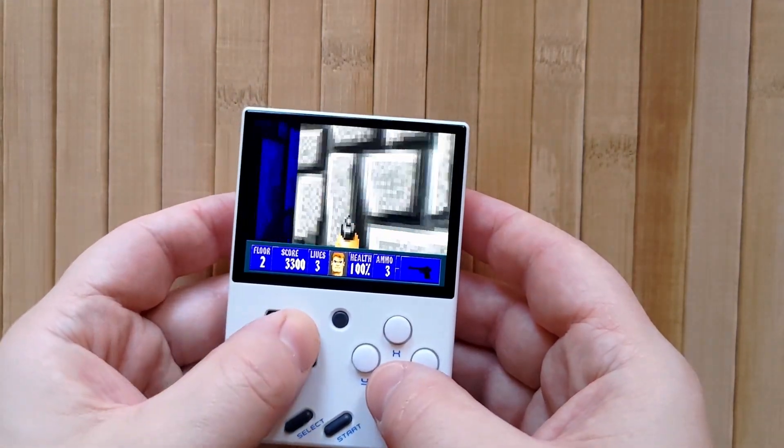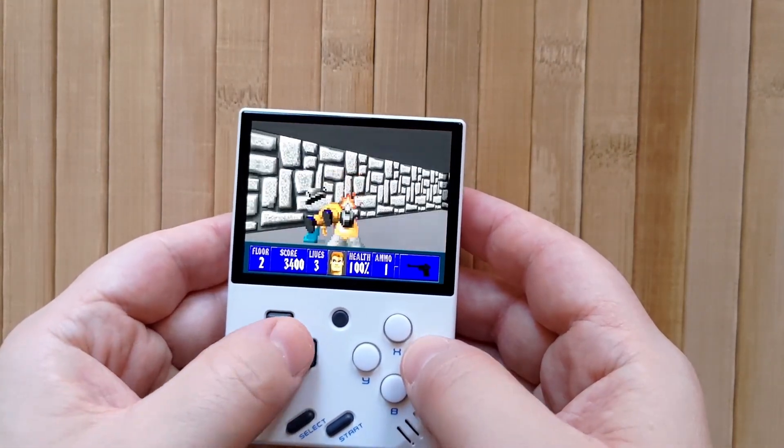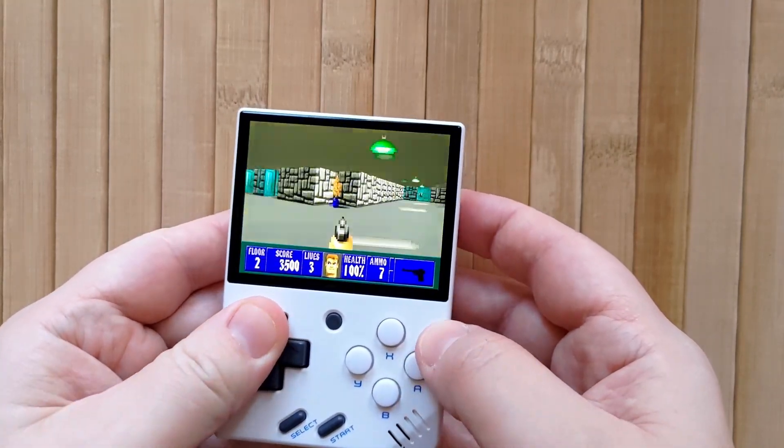I know it's kind of confusing — I'm not really sure what the overall problem is here, but I've noticed it in a few systems. But anyway, this feels much, much better. Strafing with L1 and R1 as you go around a corner feels really great on the Mini.